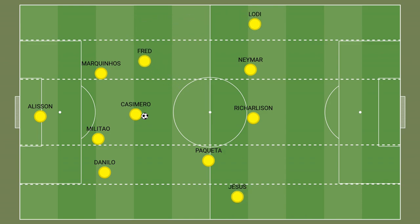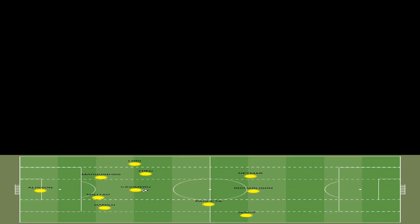This is how they lined up in their opening game against Venezuela, with Chichi then making some personnel changes in the other two games, but with the structure and principles remaining the same. Now we are going to move on to how Brazil worked the ball.